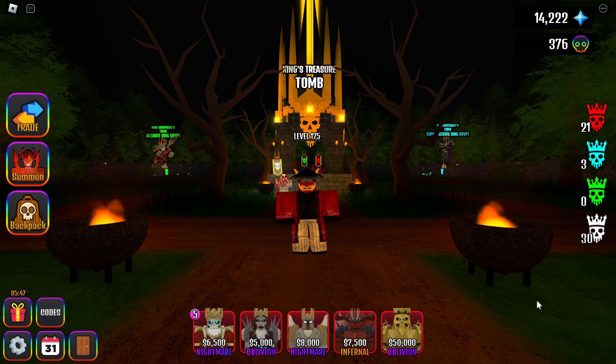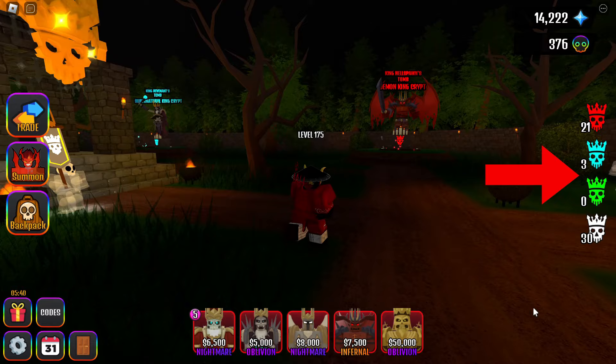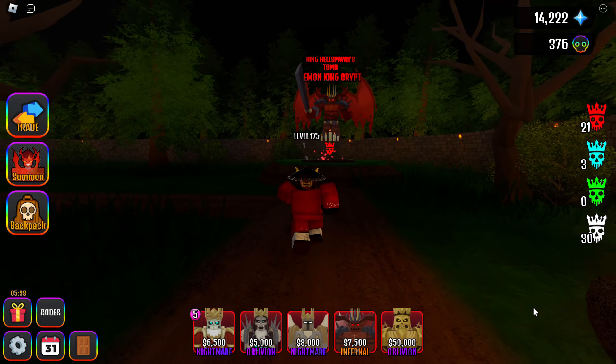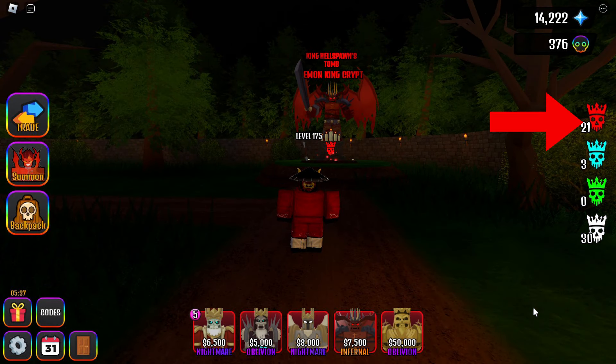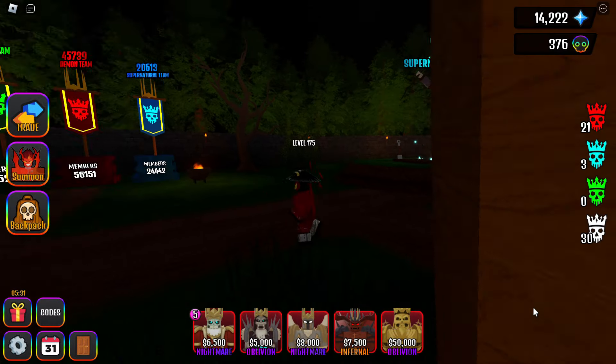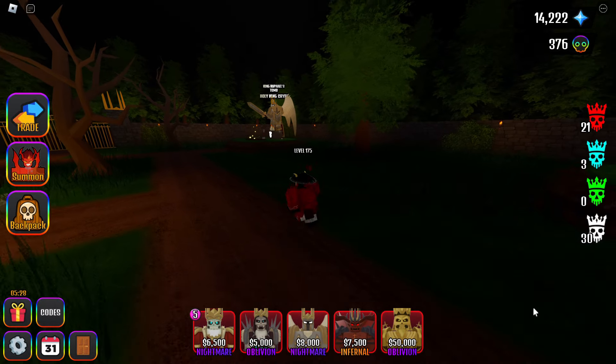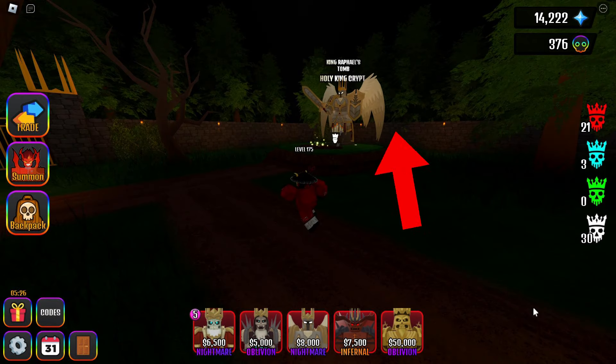The first thing you need to do is get a lot of King's Crypt tokens. There are four types of tokens: Demon, Supernatural, Aliens, and Holy. You can get them from the appropriate Crypt — Demon token from Demon Crypt, Supernatural token from Supernatural Crypt, Alliance tokens from Alliance Crypt, and Holy tokens from Holy Crypt.